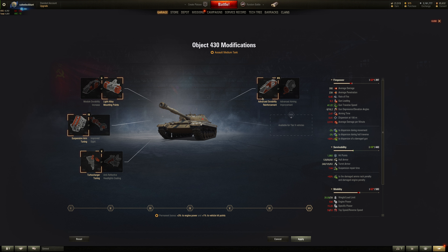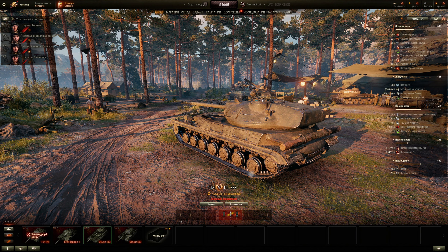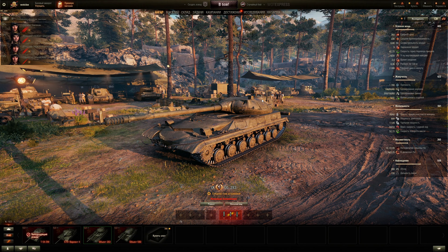Overall for equipment: the armor is the big factor, and DPM, aim time, and accuracy are not bad. Put a rammer on this vehicle — that's a given. Optics is recommended over vents, and a turbocharger makes it more versatile. If you feel accuracy or aim time is not good enough, you could go vents instead, but I'll choose optics over vents any time.